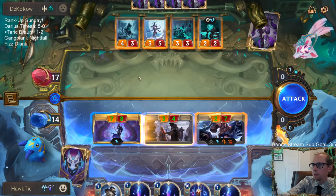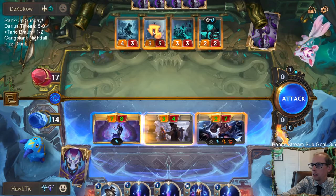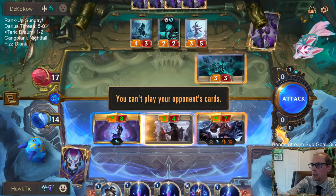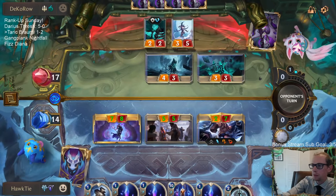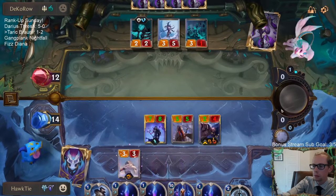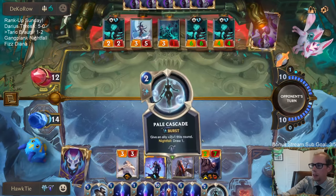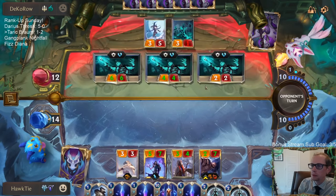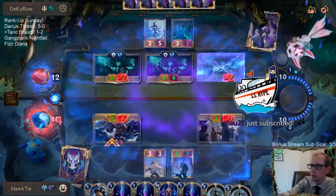I guess I want them to block with the 3-5 and the 4-3. Braum is awesome against the Undying — it can just sit back and block for me. Can't really afford them to have another Ruination.